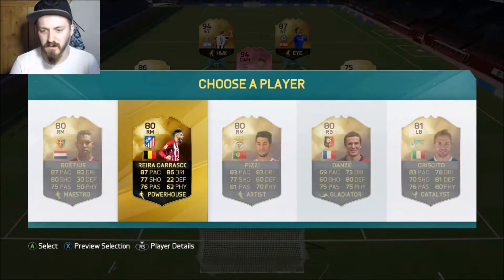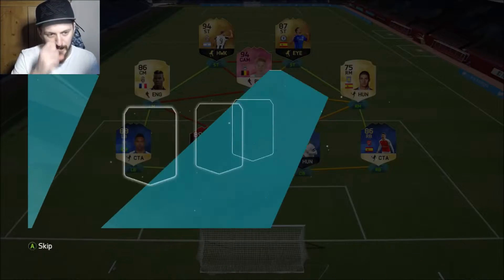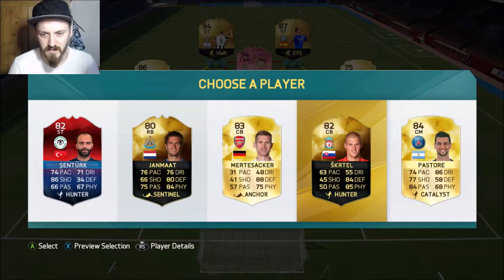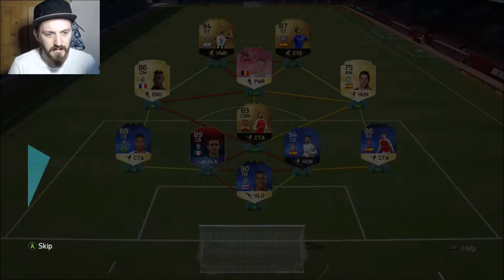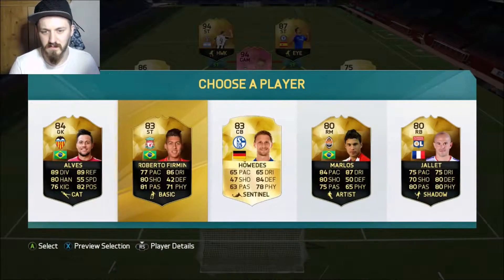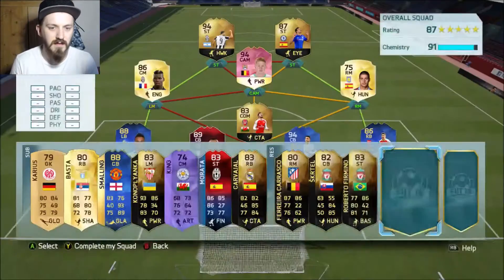We'll take Carrasco there. Pastore, Marsaka, Skrtel — let's take Skrtel. And we get Roberto Firmino — 93 — we'll take that.